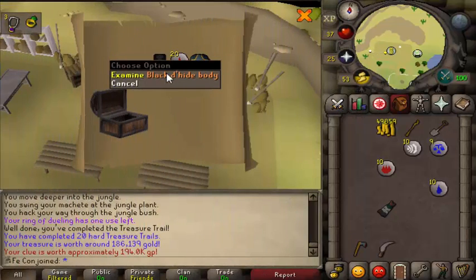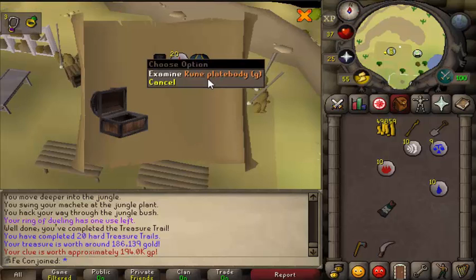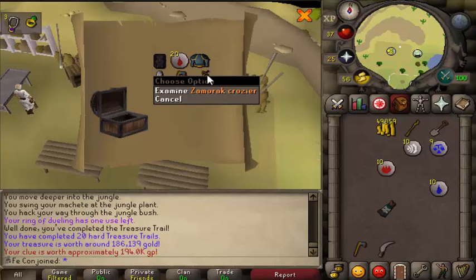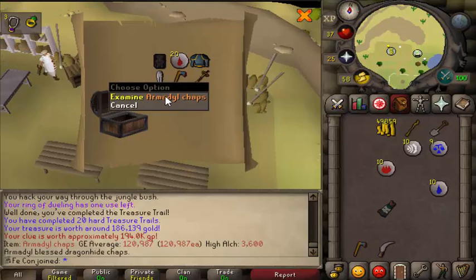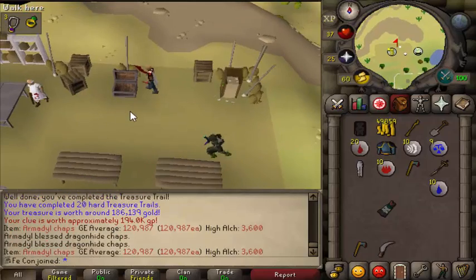Look at that! I do need a Black D-Head body because I lost two somehow. G-Plate not really useful, but another Crozier — so if I ever lose one we have that, that's not bad. And then Armadyl chaps, that will come in handy. If you ever want to go do Aviansies or something, that would definitely be a good thing to have. So that is a good clue squirrel.